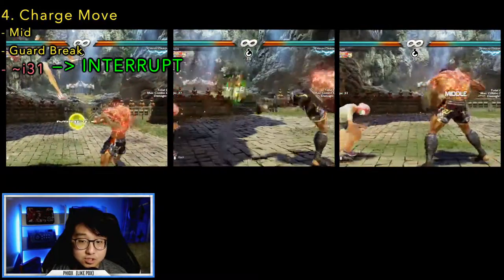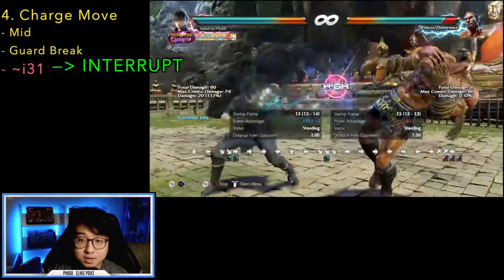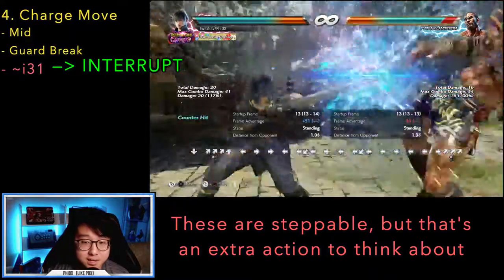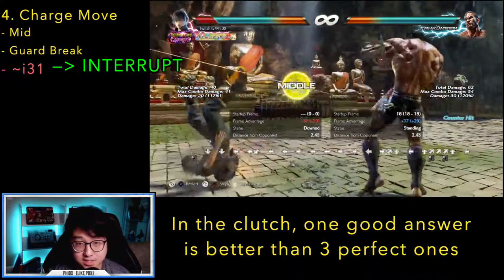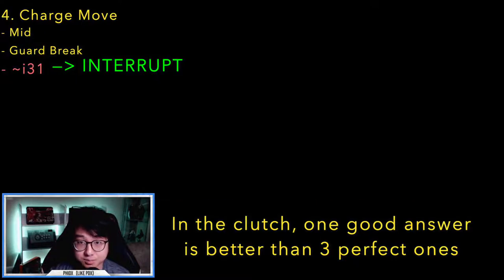The fourth class is the charged charge move. These are the simplest — just go for your counter-hit interrupt. Although these are steppable, it's best to minimize the number of choices you need to make. Since we're already practicing counter-hit attempts for the uncharged versions, keep the same idea loaded for the charged ones as well. Don't make your mind do too many things at once.